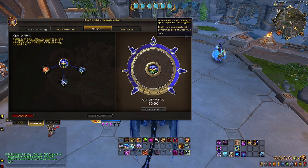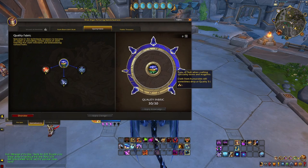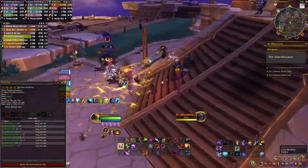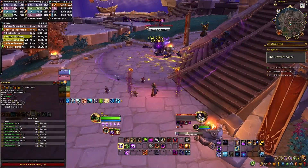And lastly, I went Quality Fabric, which you want to collect the different tiers of cloth as well for bigger profits. From my testing, it appears that the higher tier cloth dropped does not replace the lower tier cloth drops. So in this way, you are actually gaining more cloth once you unlock the higher tiers.